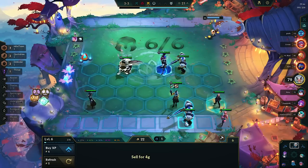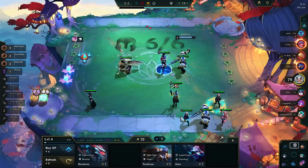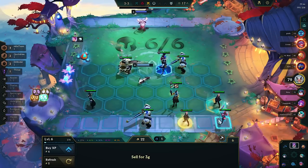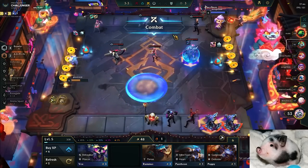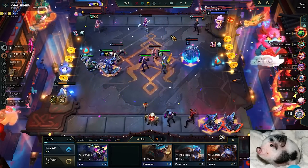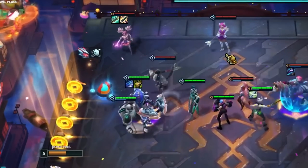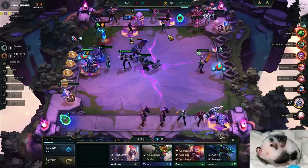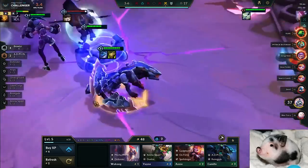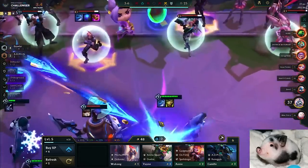When juggling Zephyrs, you can sell the units, use an item remover, or use item pop-offs such as putting Thief's Gloves on a unit and then making it a 2-star. Zephyrs can also be used to manipulate pathing and positioning. If you have a melee bruiser carry, you could use Zephyr to potentially ignore a frontliner and get straight back-line access as if it were an assassin. Be careful — the opposite is also true. Make sure to avoid Zephyring the only place your melee carry can walk, or your carry will be completely lost.